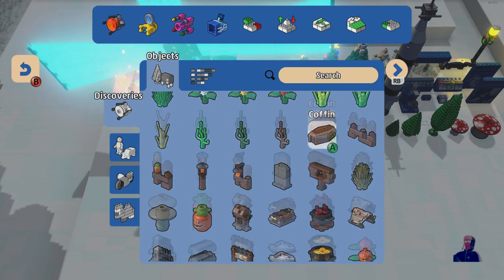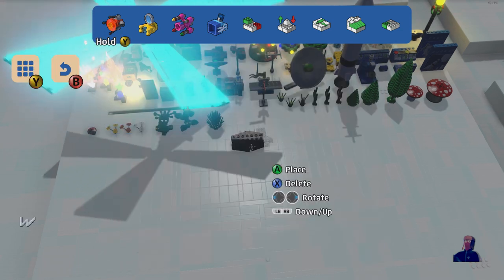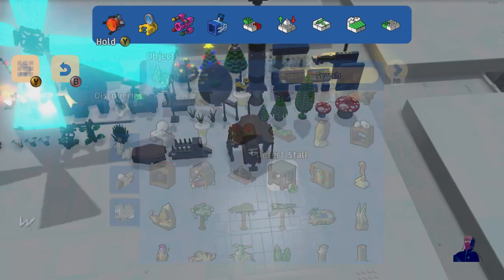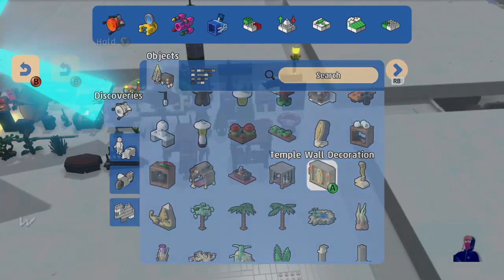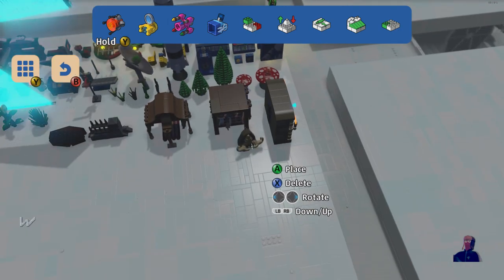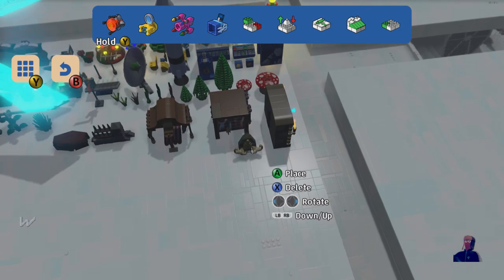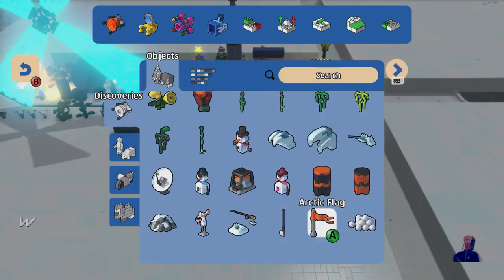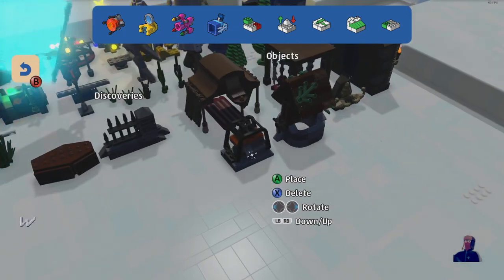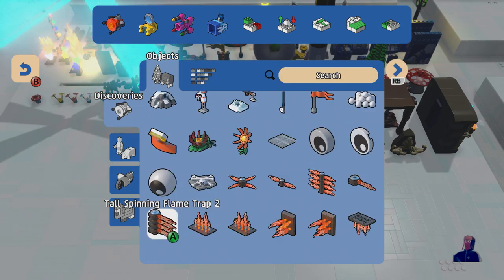Let's place some bigger ones. This is just basically a demonstration of how this works, so it's not really important if I do them all or not. It does still take a bit of time to do it, but it's a lot quicker than actually exploring and having to spend hundreds of hours finding every single item individually, which is very annoying.